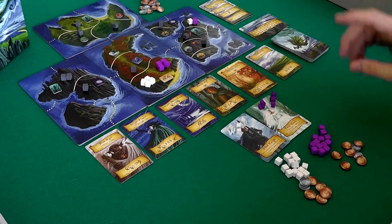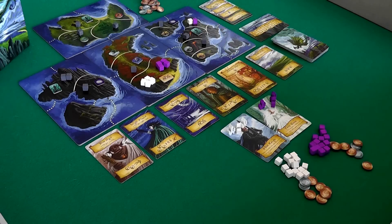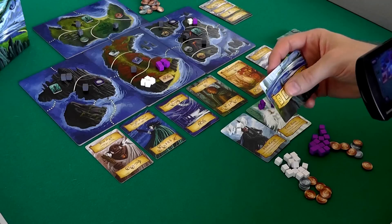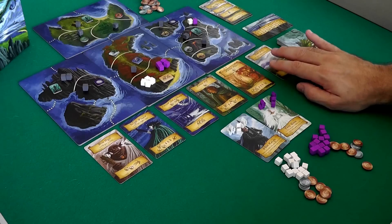The last part of setup is a blind bid where everyone chooses how much money they want to spend and reveal simultaneously. Whoever bids the most loses that money, but they get to choose who is first player. Because this is an area control game, in a lot of ways it's best to be last player, because at the end of the game when the last round is going, you get to do the last action and nobody can stop you. That can make or break a game. On the other hand, being first player means you get first dibs on all six of these cards, whereas the second player gets first dibs on whatever card remains.